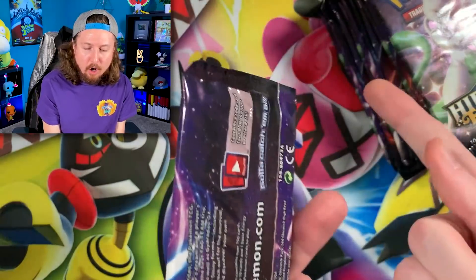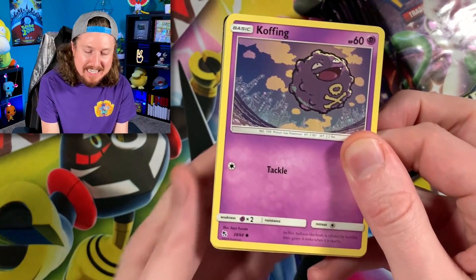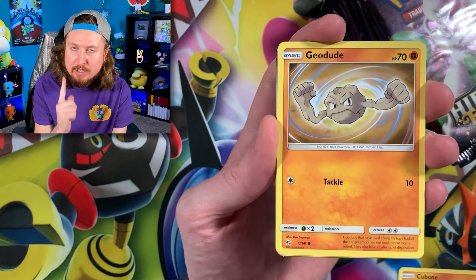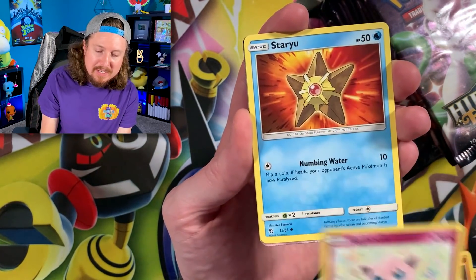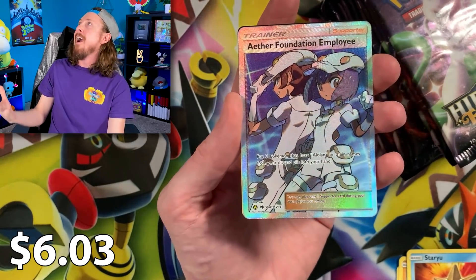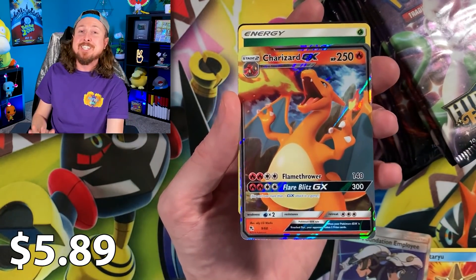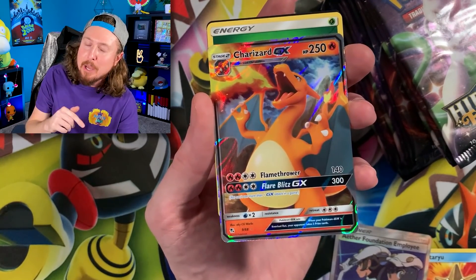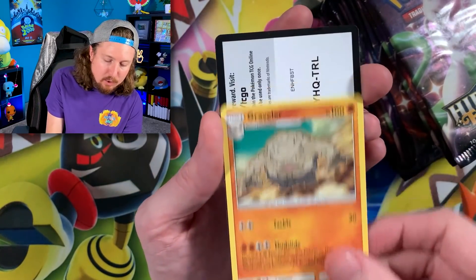Getting started on all the booster packs from the Gyarados 10, and we're also going to do a giveaway in today's Pokemon opening. If we pull a Charizard GX, an Umbreon GX, or a Mewtwo GX, I am going to be giving it away — and we're already starting off with a Full Art Trainer and a Charizard GX! Any Charizard GX, Umbreon GX, or Mewtwo, we're giving away in today's opening.